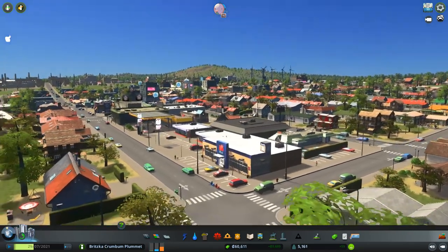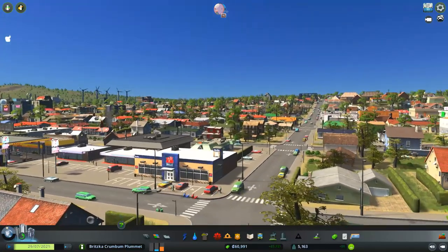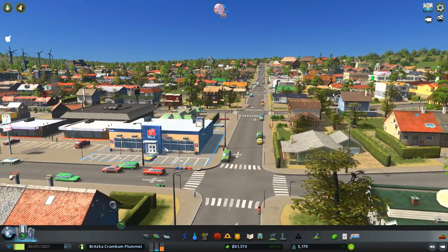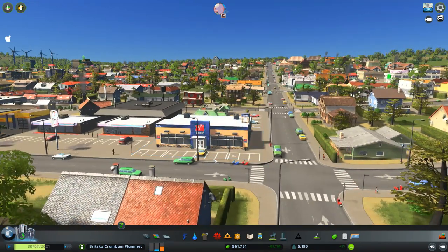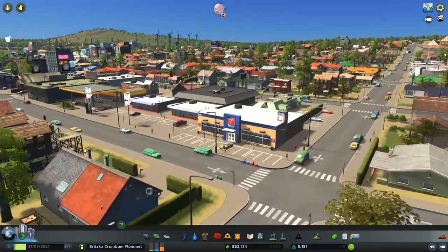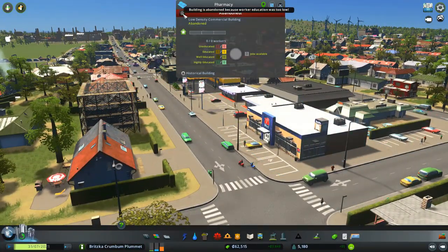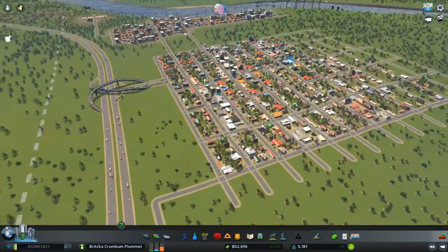Hey everybody, it's BC here and welcome to another episode of Cities: Skylines. It's another beautiful day in the BCP. I was just checking out the map here - this is talking about real world convenience stores, actually a real store. Here in Canada we do have a few of them. I noticed a few abandoned buildings and worker education is too low.